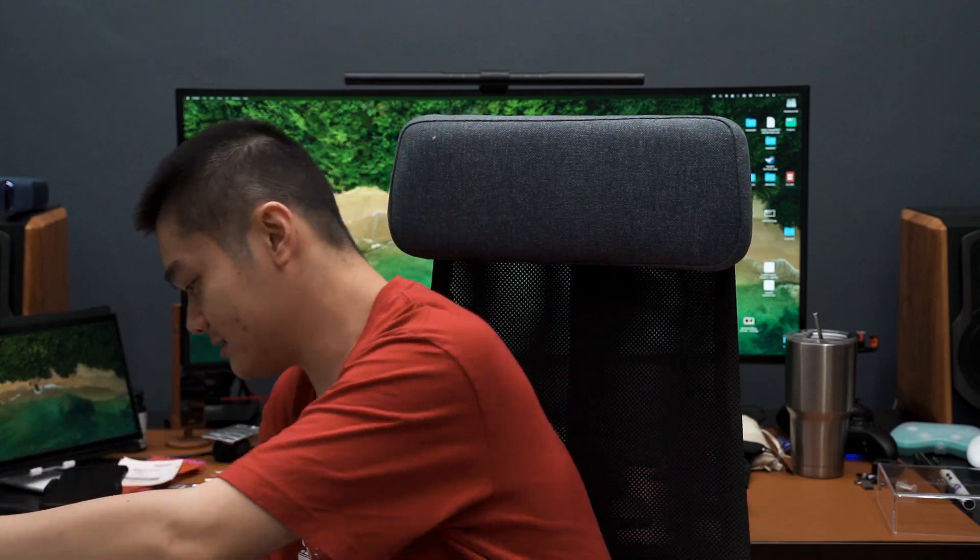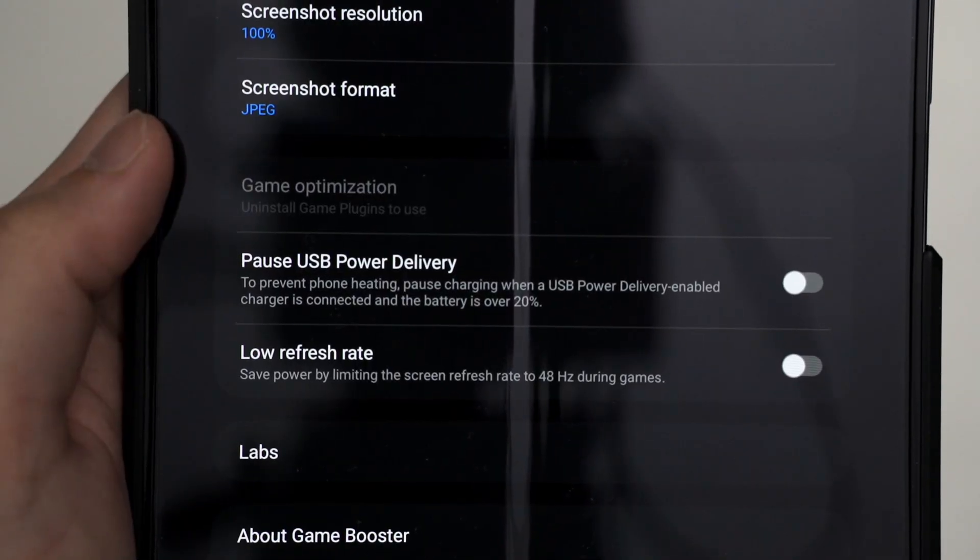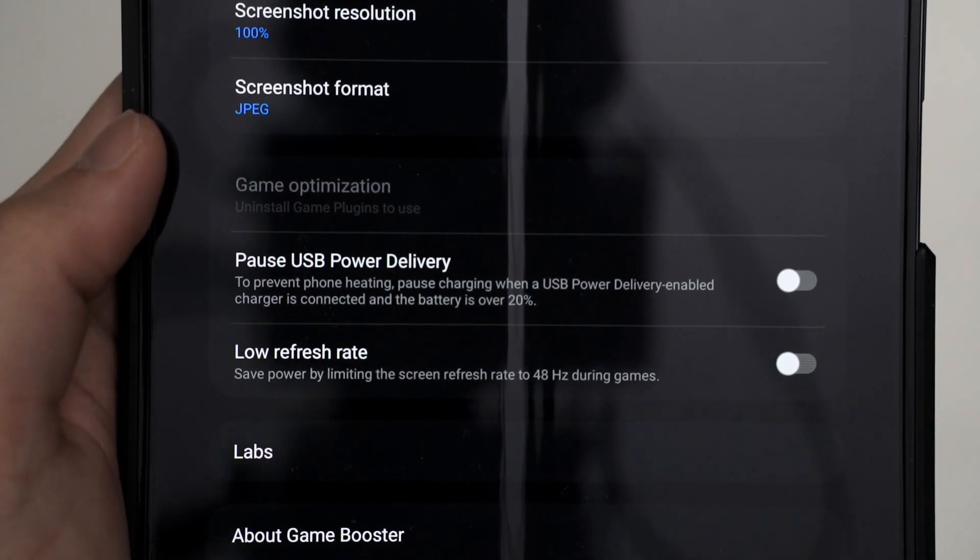I have a lot of Samsung phones with me: the Galaxy S23 Ultra, the Galaxy S23, S23 Plus, S22 Ultra, Z Fold 4, and also the Galaxy A73. All of them have the pause USB power delivery option enabled, and I'm going to show you how I'm doing it. Let's begin.